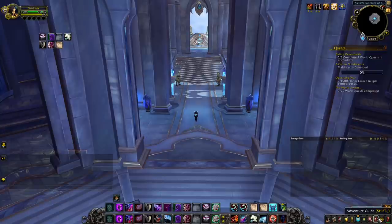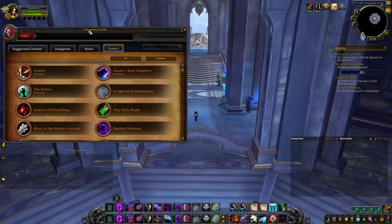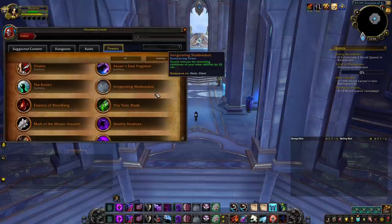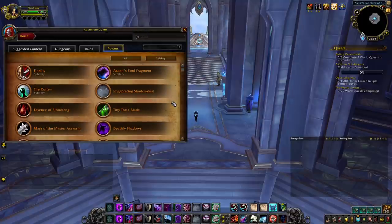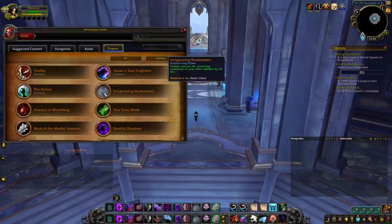Alright, now let's have a look at legendaries. Just as I did for conduits, I'm only going to talk about the legendaries that I think are important. If I don't mention one, it's because I think it is not that great for PvP — but feel free to discuss in the comments. In my opinion, we currently have two powerful options: Master Assassin and Invigorating Shadow Dust.